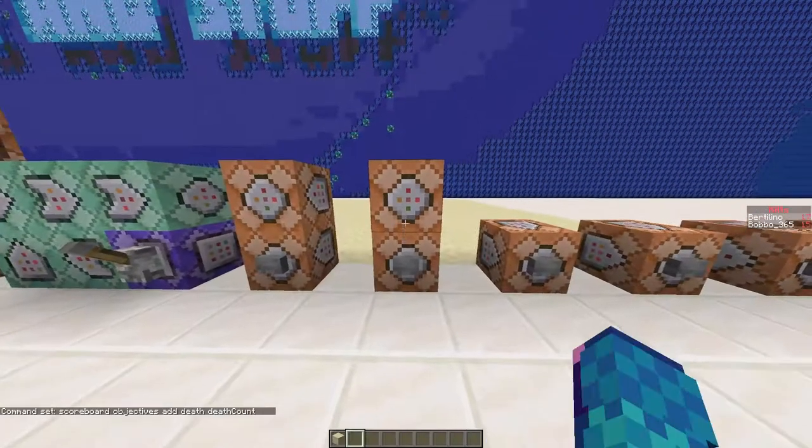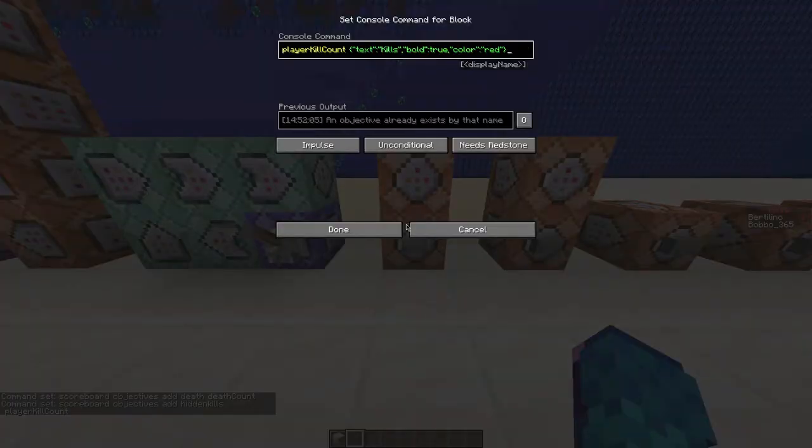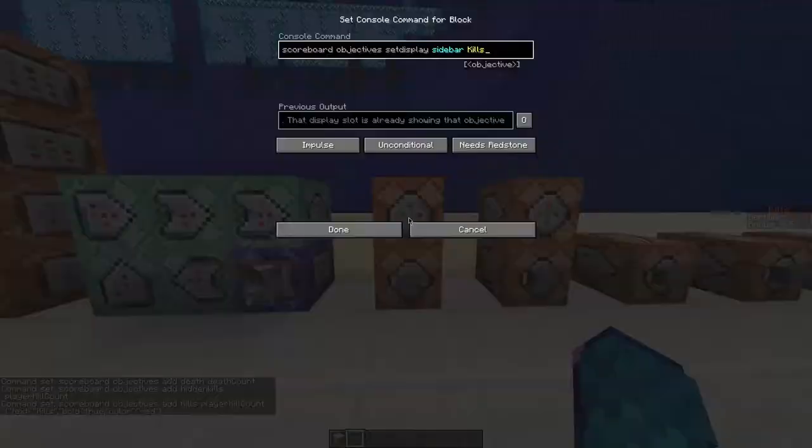The next step is adding the scoreboard objectives. We add three of these: kills, hidden kills, and death. We also make kills visible in the sidebar.